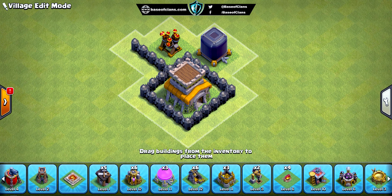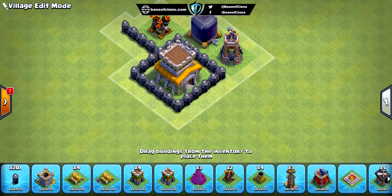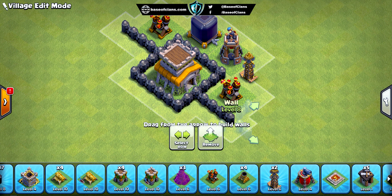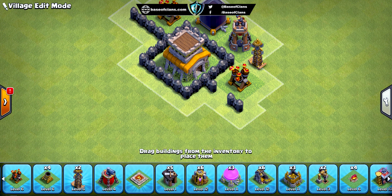In this base design, we placed the town hall in the center compartment so that we can protect it from every direction, whether it is from ground troops or air troops. Since it is in the center of the base, the opponent cannot reach it easily. Since most players are using dragons,